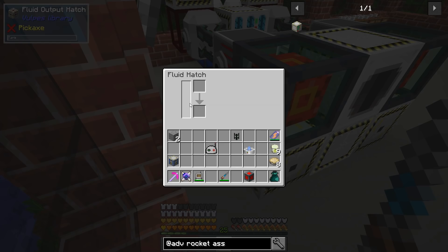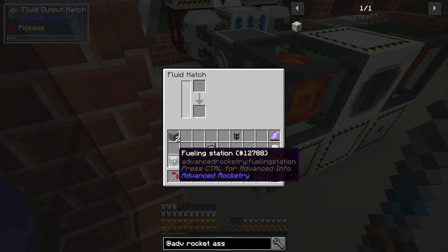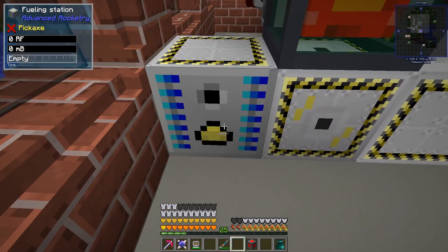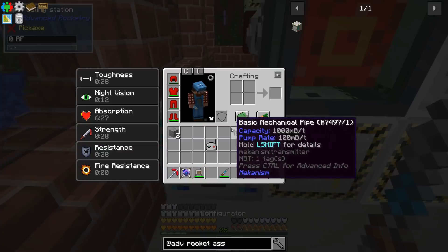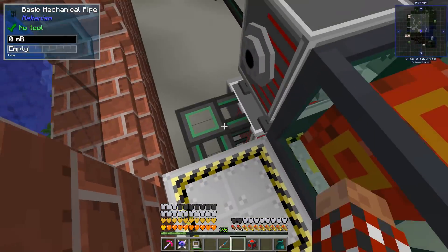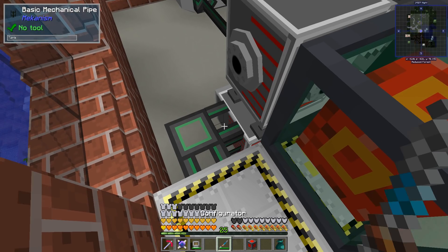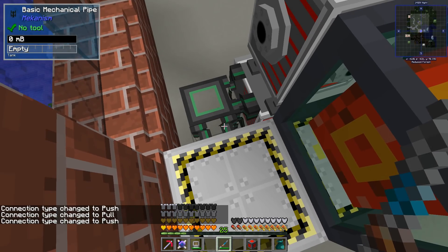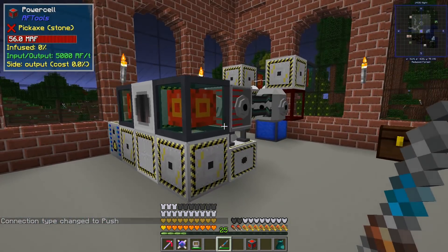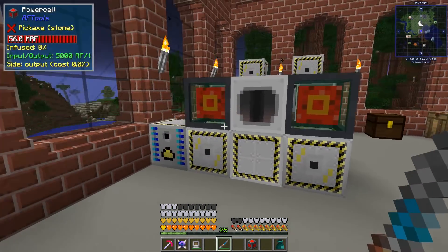It's doing its thing, and if we go over to this tank that's the output and we've got rocket fuel! There's the rocket fuel slowly making its way through. I've got a fueling station and I'm going to stick it right here. We need another pipe - I've got one left, I counted. This is going to actually store up to five buckets of rocket fuel as it slowly makes it.